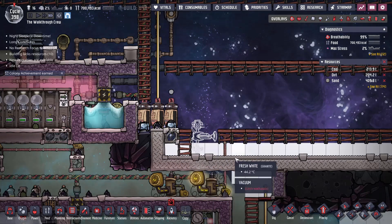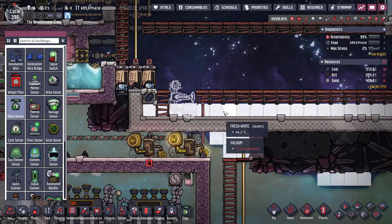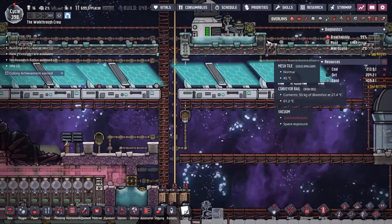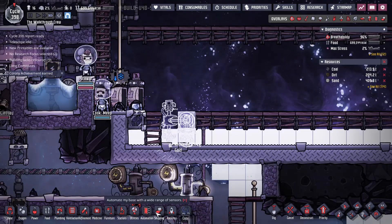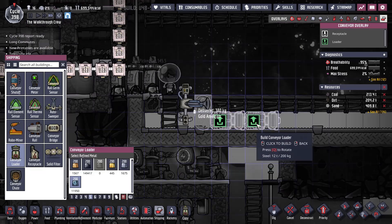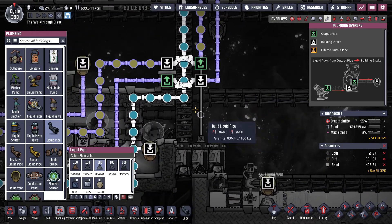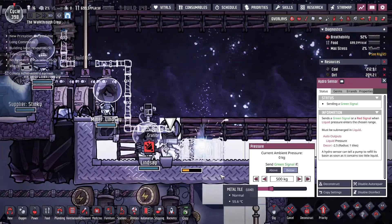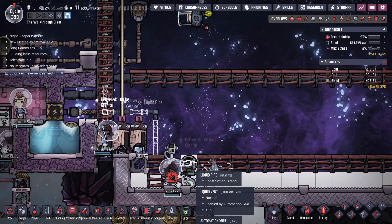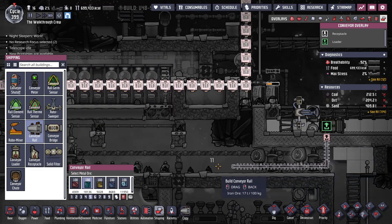We'll set up a quick cooling setup here and ship it out. Somewhere near where this is, you'll want to put an autosweeper — it's going to be very similar to this setup here — just so that we can get cooling on these devices. Otherwise they will either overheat or, for devices that don't overheat, they'll eventually melt if they get too hot. So I'm going to put this on a hydrosensor to make sure there is enough water in here. It'll turn the vent off as soon as there is enough water in this area to cool things down.